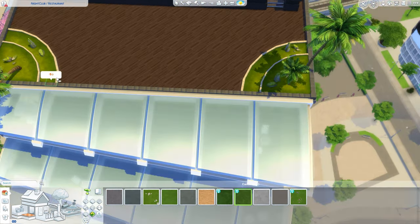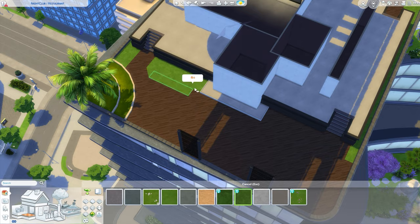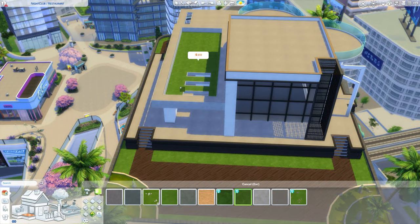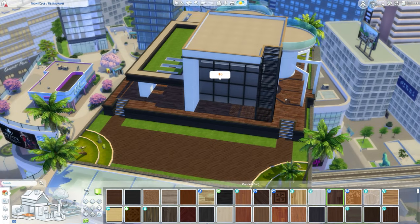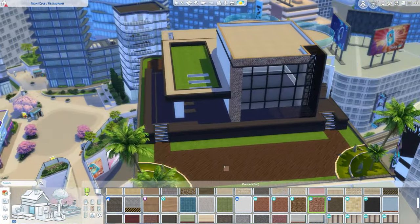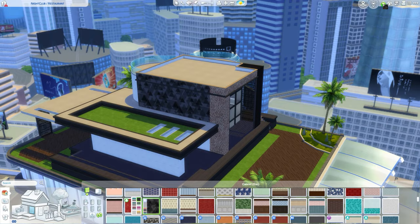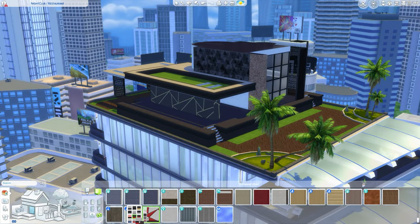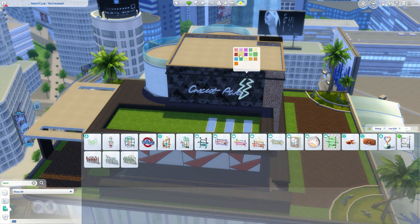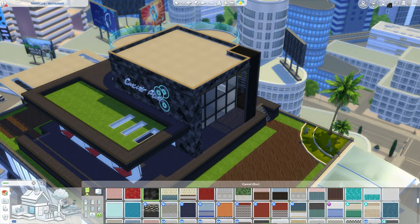I hosted a survey asking my lovely followers what type of lot they most enjoy sending their sim to. The number one answer was restaurants — and I was really relieved to hear that, since I create a lot of them. The number two was nightclubs, with maybe 25% or more of the vote. So I said, why not combine the two and give you one lot that has both types?